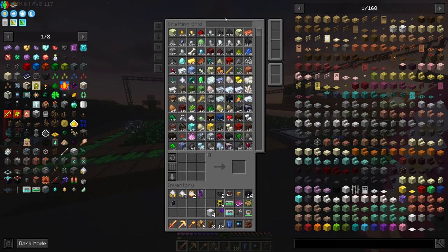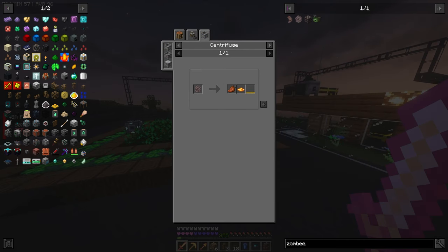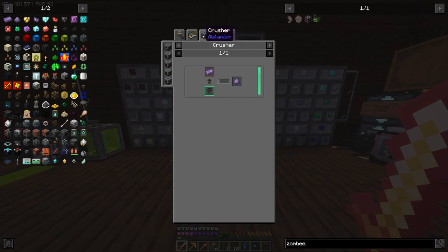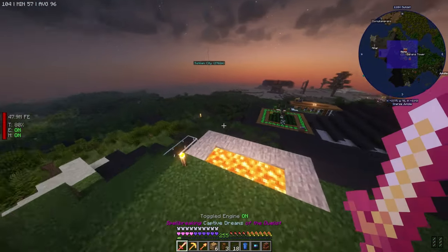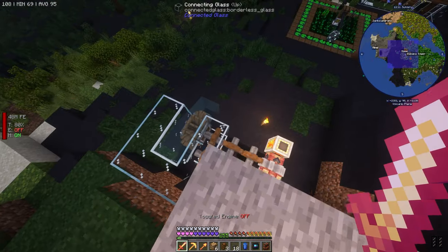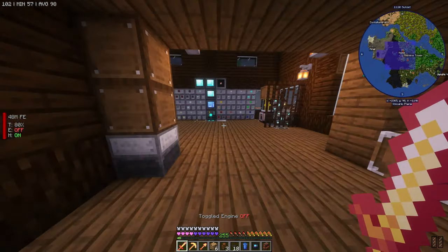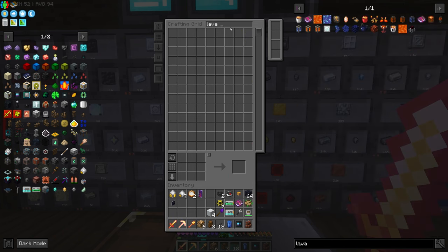Let's look up what zombie combs give you — rotten flesh, wax, and honey. Okay. For the Mekanism stuff, since we're going to want refined obsidian dust, we absolutely need obsidian. So we need to look into setting something up in the Nether as like an infinite lava pump, instead of what we have. I wonder if there's a pipe that pumps lava but doesn't remove the source — I don't know if that actually exists. Let's search for 'pump' and see if we can find anything.